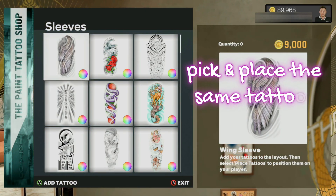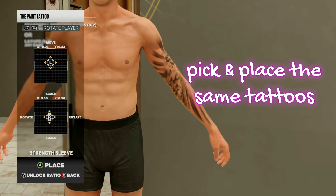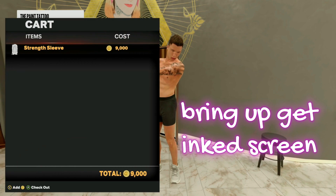You then want to immediately go back into the tattoo shop, buy and place the same exact tattoos on your MyPlayer, and then bring up the get inked screen once again.